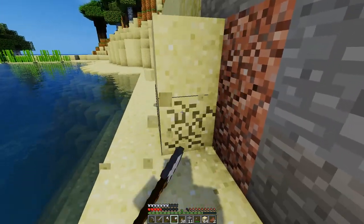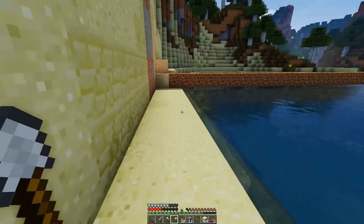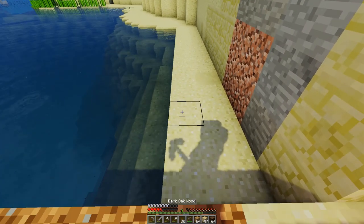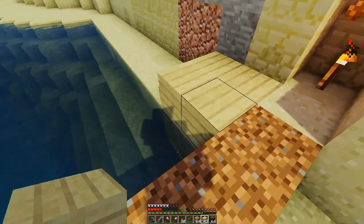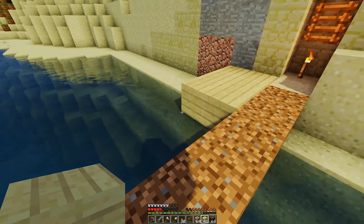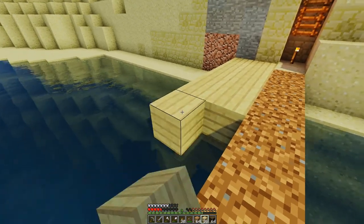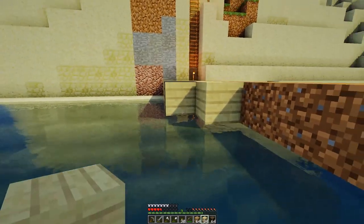I'll just slaughter some of the creatures that have chosen to call this area home while I'm out here. I want to start stripping back, and I think my rough plan is to do the actual boardwalks in birchwood, so let's get a bunch more of that going. I also want to use some oak, so let's turn all that into logs and get it on the bar. Dark oak will be part of this too since we have a decent supply. My rough plan is to do something that curves around the shore.